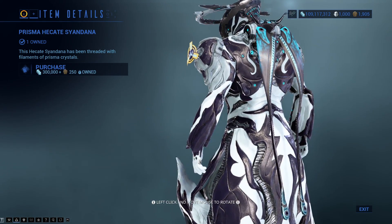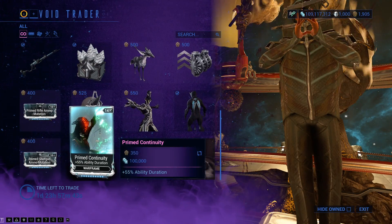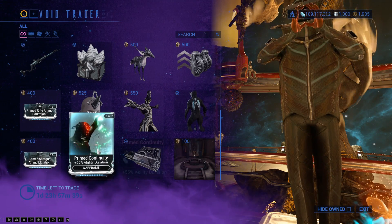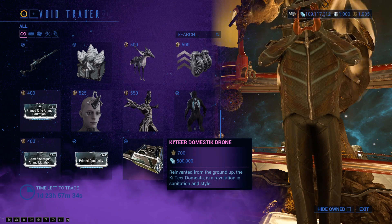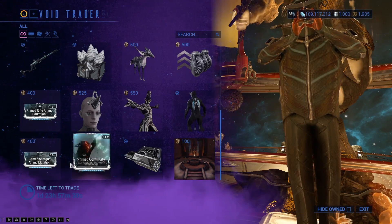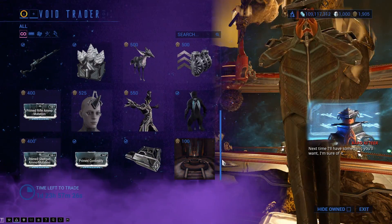Limbo's Immortal Skin, the Prisma Hekate Sandana — I always forget the name of that. Primed Shotgun Ammo Mutation, Primed Continuity, the Katia Domestick Drones, and the Sands of Honoris. But I can't help but notice that that item he brought last time isn't there this time around.